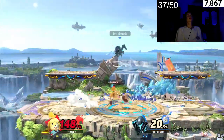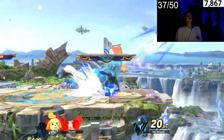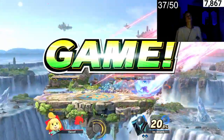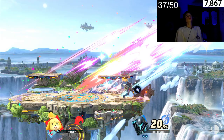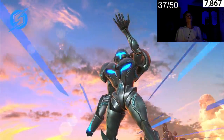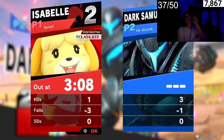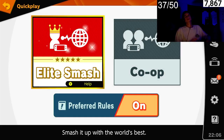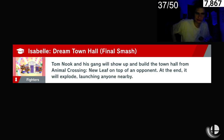Let's try to get the neutral B — the neutral B does like 150 damage. Oh, Dark Samus! We're now out of Elite Smash, so there's that. But we're excited to get back into Elite Smash if we win the next game, so let's see if we can get the win here.